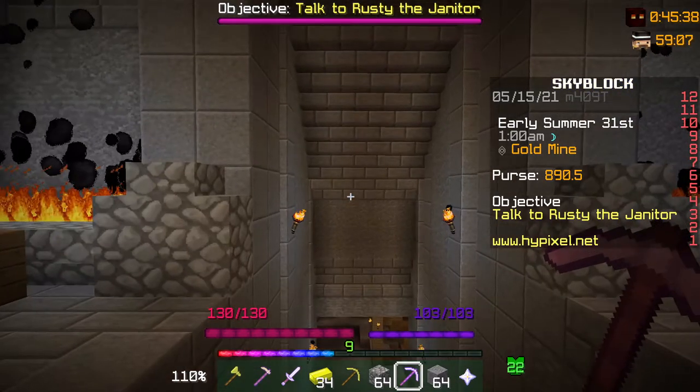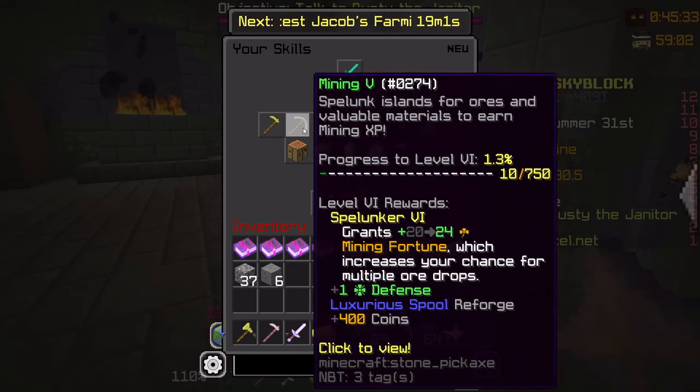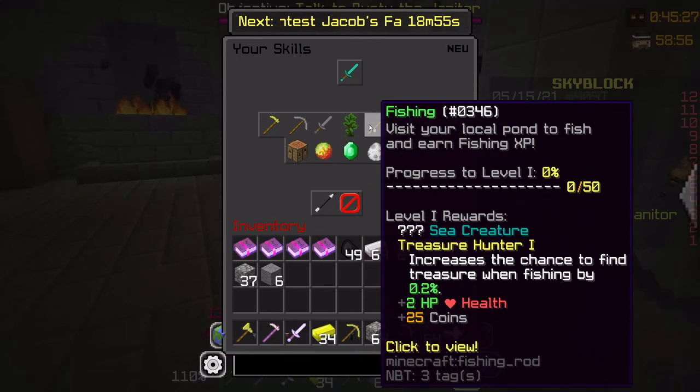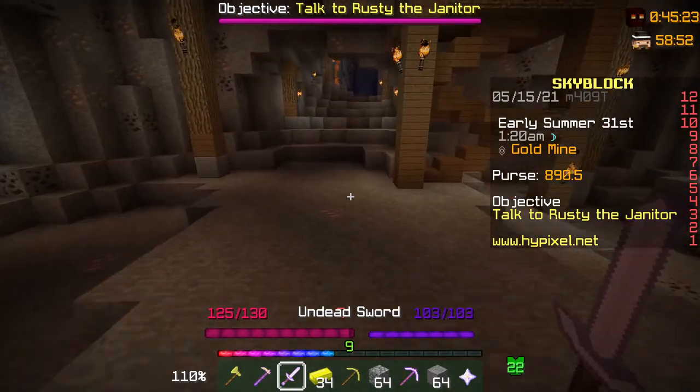So now I'm at mining five, as you can see here in my skills: mining five, combat two, farming nine, foraging five. Not the most efficient, but that comes in useful later in the game.